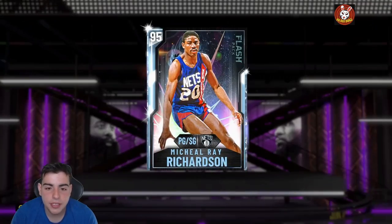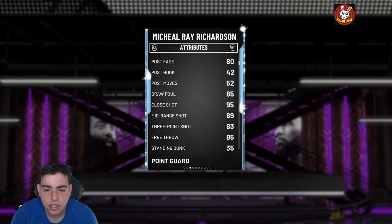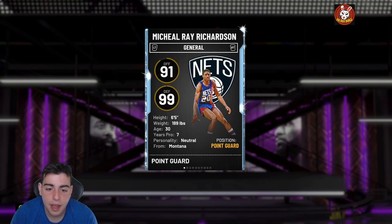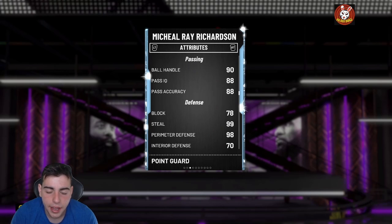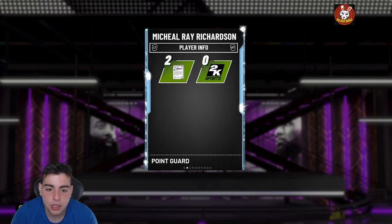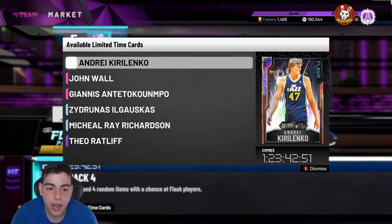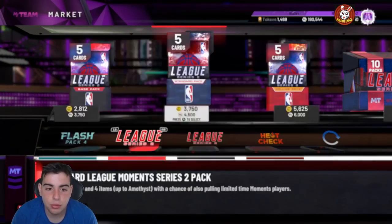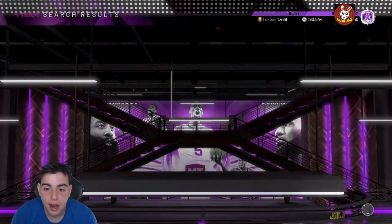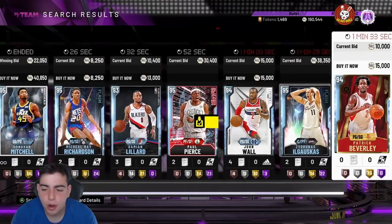Michael Ray Richardson — he's 6'5 with 99 defense, so he has a chance of guarding Giannis. I did verse him online and he actually did really well against Giannis. His jump shot is a little whack, but with the ability to dunk, shoot, and have 98 perimeter and 99 steal, this card is insane on defense — one of the best cards to guard Giannis at 6'5. Karis Leart is a beast too; I got violated by him yesterday.